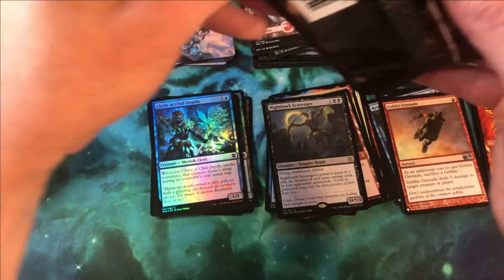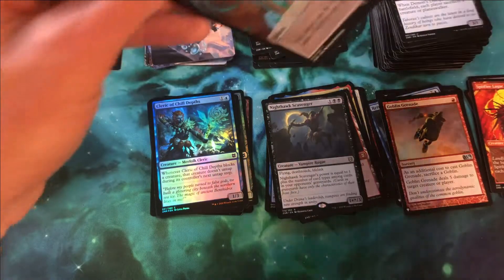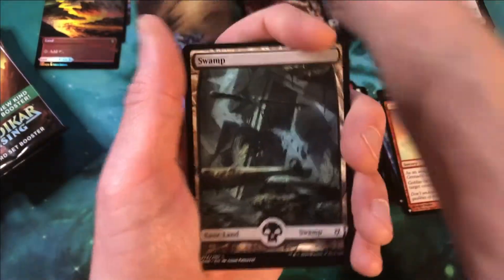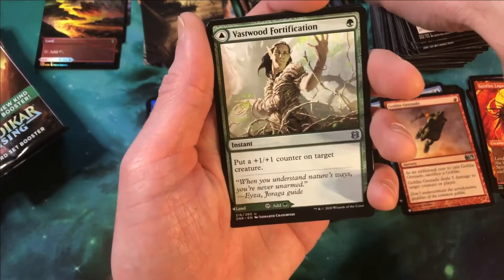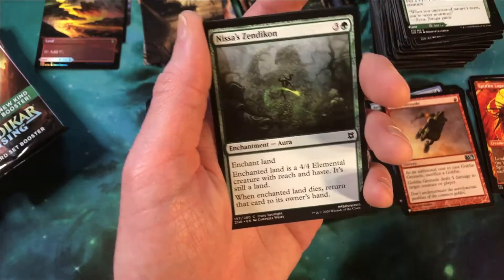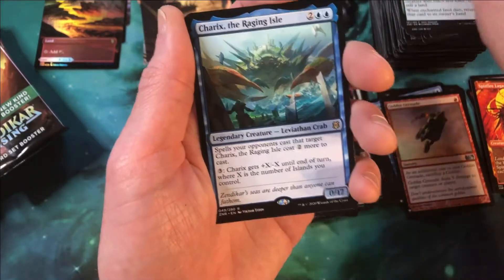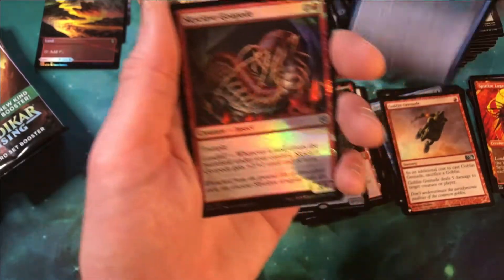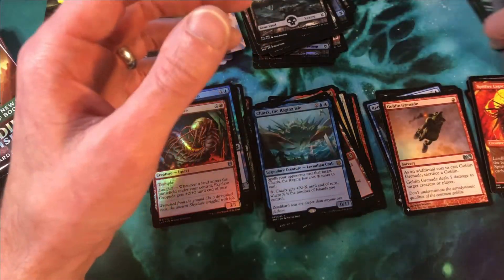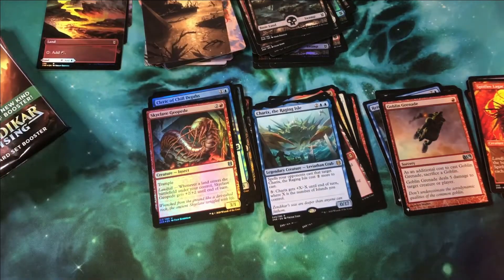Now we're officially halfway through the box. I'm just enjoying opening the packs — it's always fun to have boxes and packs to open. And then we have Vastwood Fortifications as our head turner. Nothing interesting in the wild card. We have Charks the Raging Isle and a Skyclave Geopede. Let me move this pile over — it's starting to get high; I don't want it to topple on us.